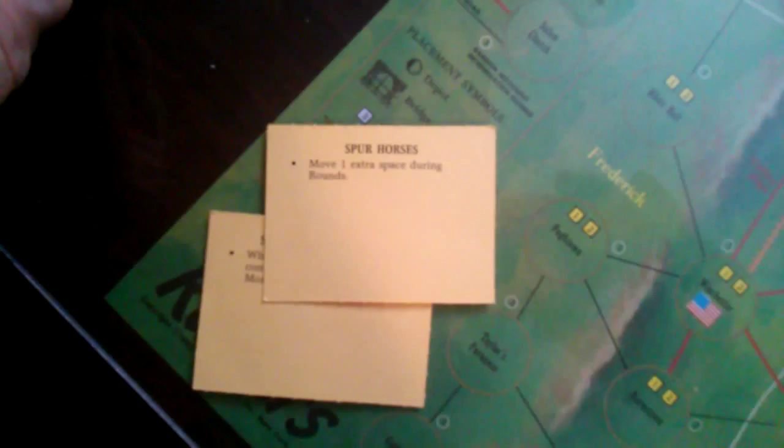Next, step six: pick action cards. As long as Mosby is healthy, he gets three action cards — the yellow cards. We draw three: Strength Deception, which helps in battle; Spurring Horses, which helps us move faster (Mosby normally has a movement factor of three, so this makes it four for one movement); and Pistol Tactics, which is a hold card we can keep the whole game, adding plus one to all our combat die rolls.